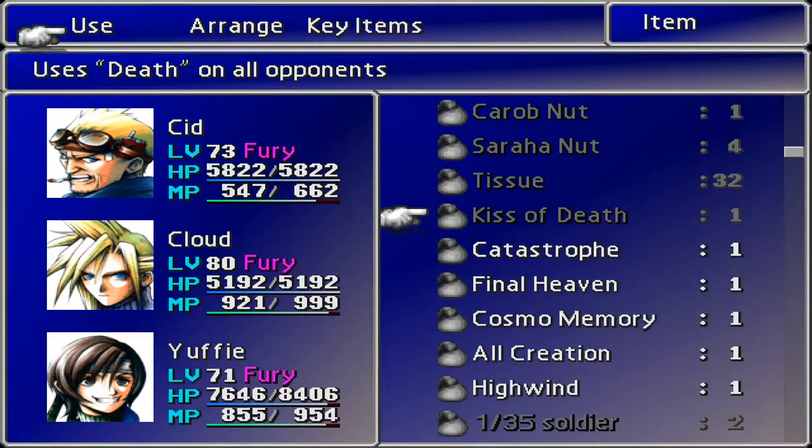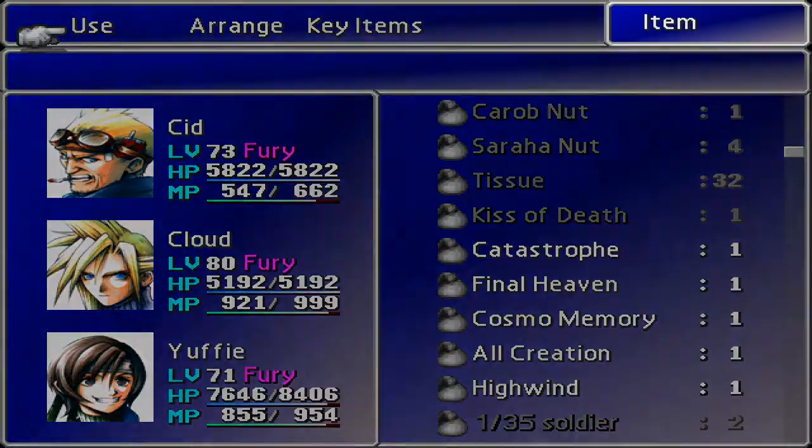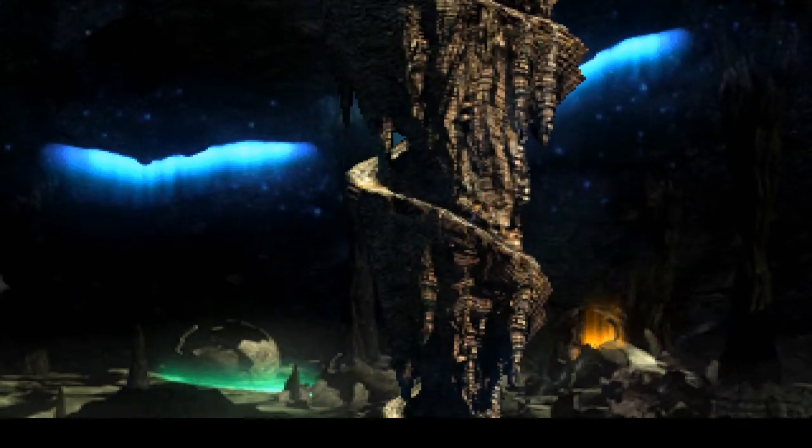Kiss of Death - hey, what is this item? Let me scroll all the way down... it uses death on all opponents. That's pretty good! We are technically at the point where we can teach Cid High Wind, but I want to have a look at least once at what his other limit is, so we're going to give that a go.